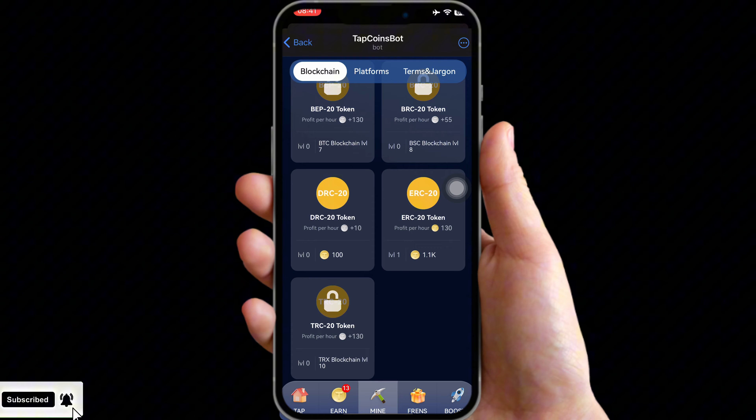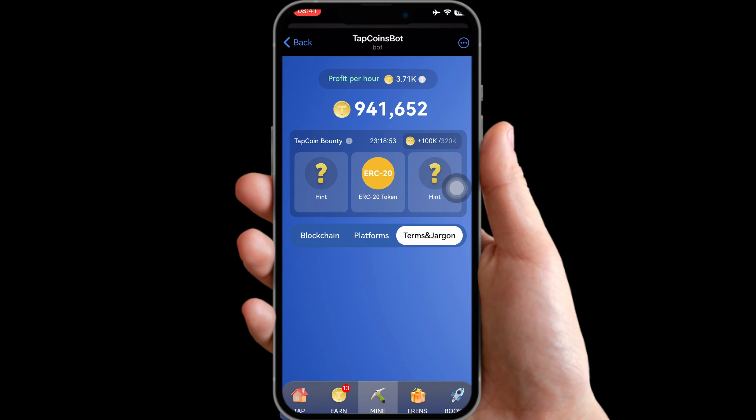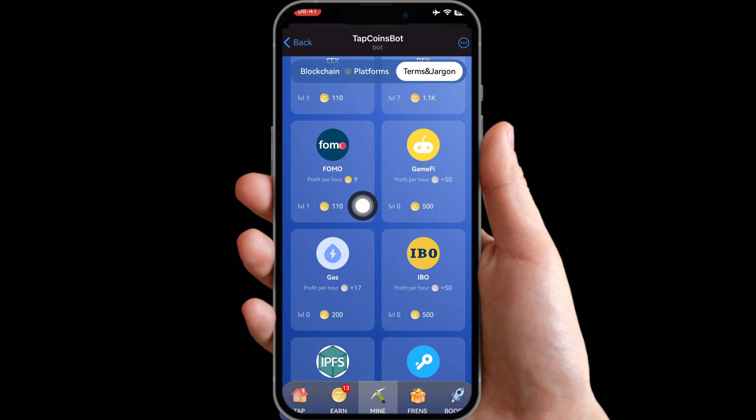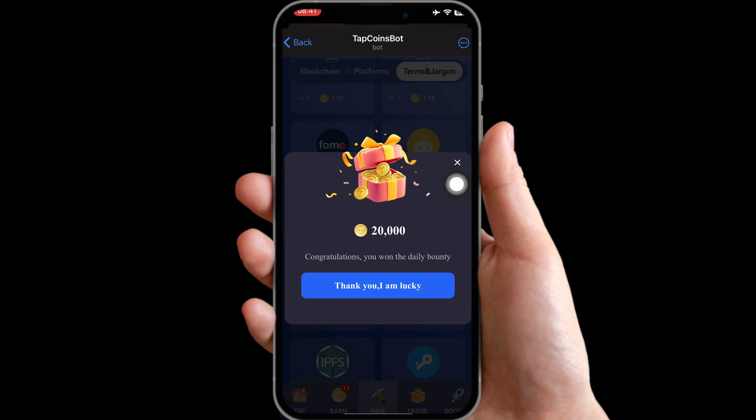We've gotten the first card. The next card is going to be under Temps. This card is called Gas — click on it to get that second card for today.